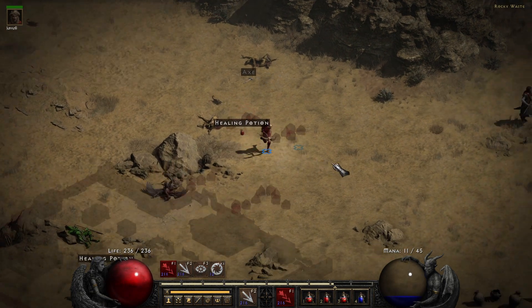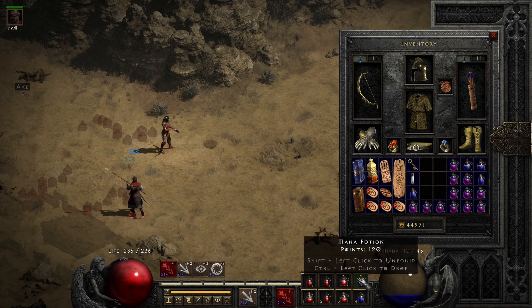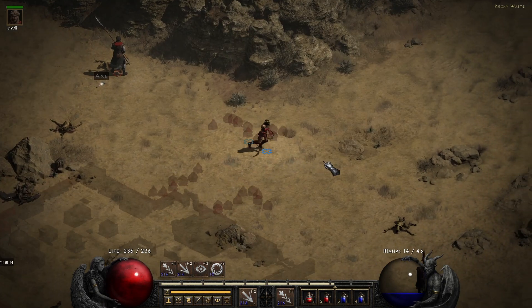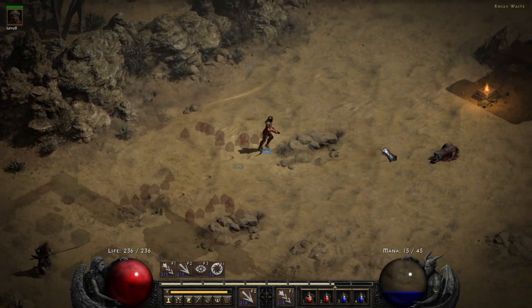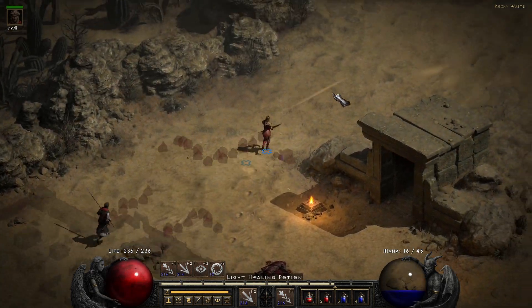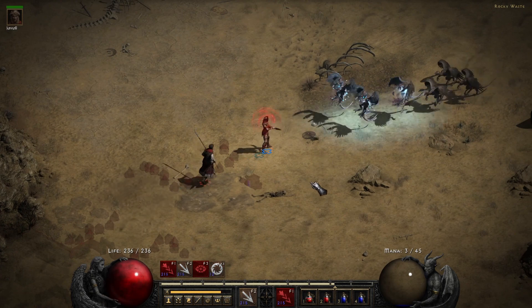I want to pick up any mana potions I see lying around. I've got some in the inventory as well. I'm in the rocky waste but I'm looking for the dry hills and the stony tomb — I think it's called.